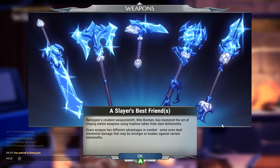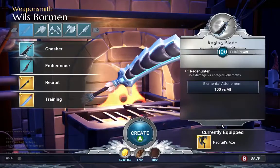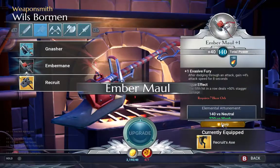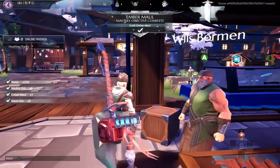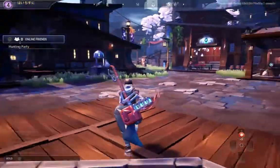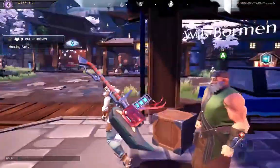As you progress, you get different weapons for each behemoth — it's just a progression you get. I meant to create an axe but I guess I created a hammer. I wasn't paying attention — so be careful if you guys don't pay attention. The whole time I thought it was an axe but it really wasn't. I realized when I went into combat it was a hammer.